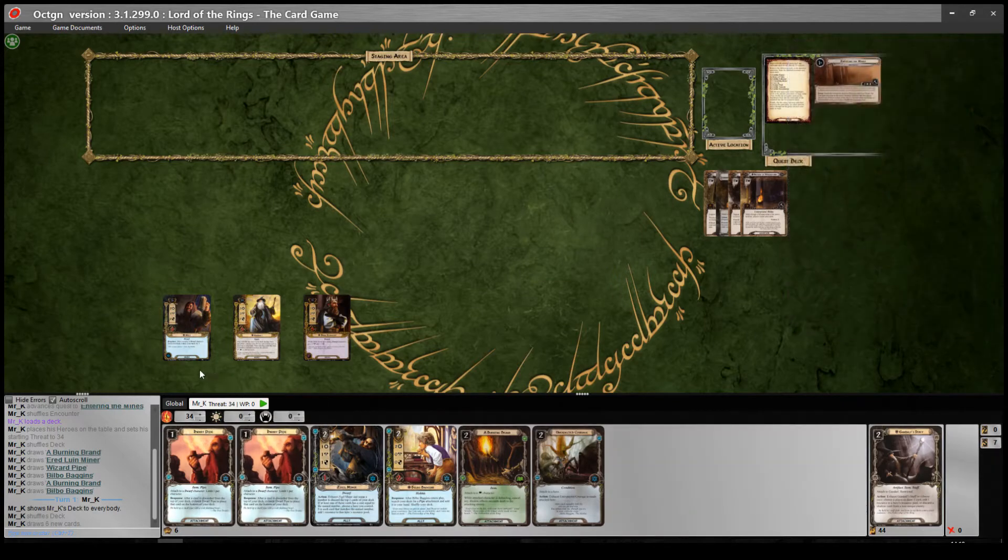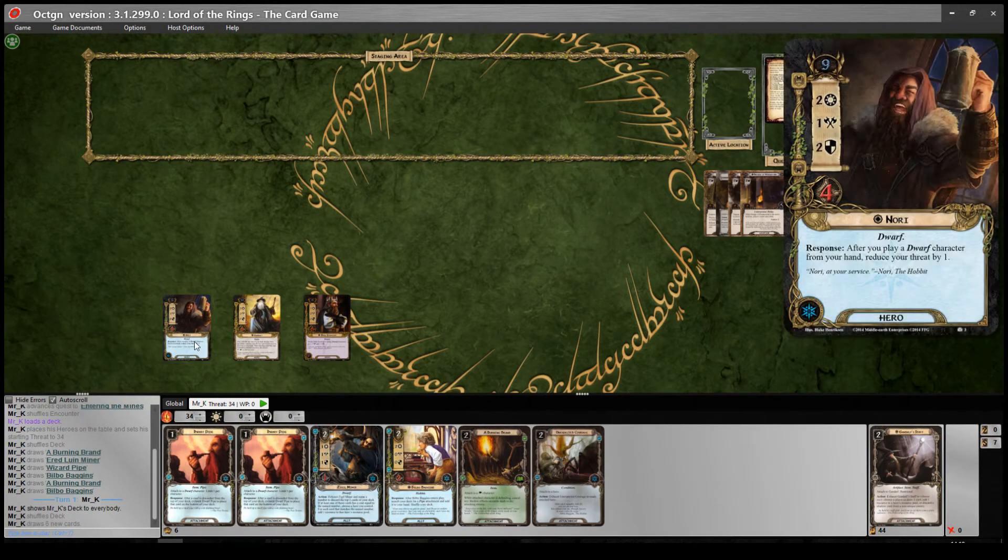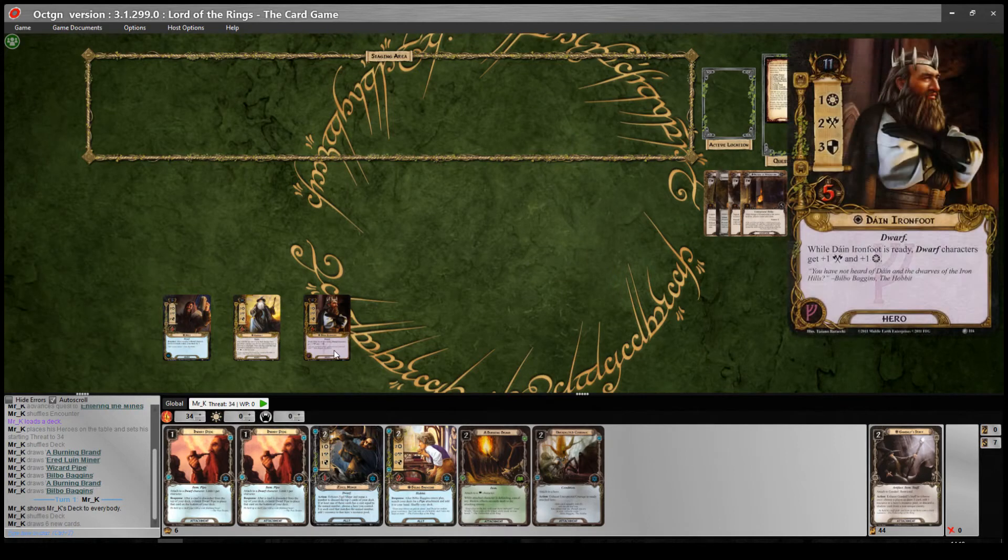My hero lineup has given me a starting threat of 34. I've got Dain Ironfoot, Gandalf, and Nori. I tried to make a Dwarf deck without Dain Ironfoot — originally this deck was Nori, Gandalf, and Bifur — but unfortunately it just didn't have enough questing power to get through difficult quests, so I went back to Dain. The nice thing about Dain is that there are a few Leadership attachments related to Dwarves that cost 2: Narvi's Belt, Hardy Leadership, and the new Dwarven Shield — all of which are in the deck and key into the idea of discarding stuff that costs 2.